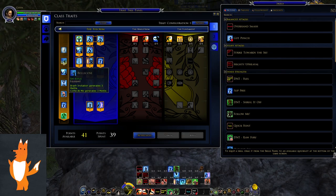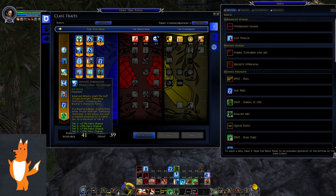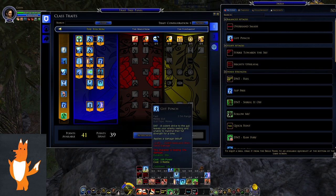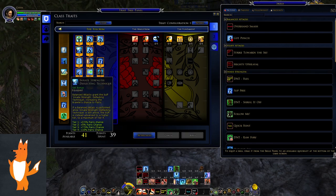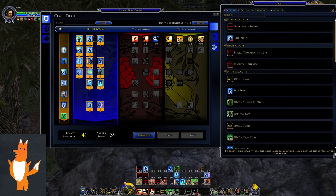The next set bonus is Bellicose: Brash Invitation and Come At Me generate 3 metal, meaning you should be spamming your taunts to keep your metal topped up as a Brawler. Next we have the second Innate Strength, maintained by using balanced attacks — Overhand Smash and Gut Punch — which grants up to 10% parry chance. The next set bonus is Eager Challenger: Come At Me cooldown reduced by 30 seconds, making your AOE taunt 30 seconds just like every other tank.